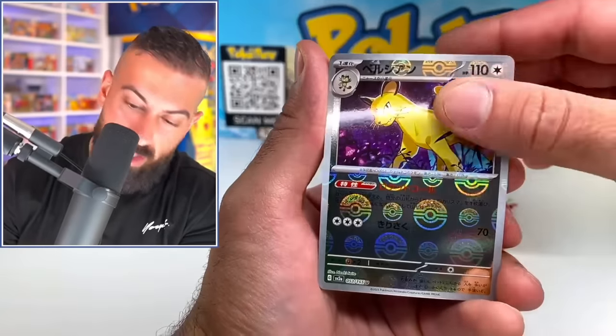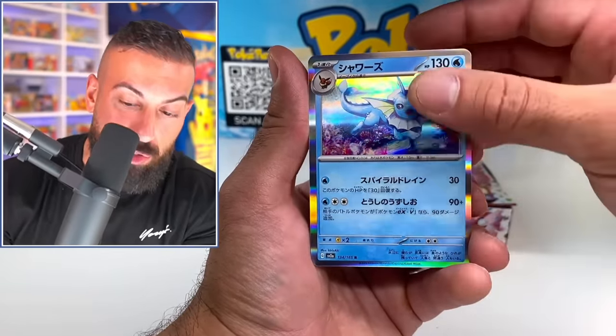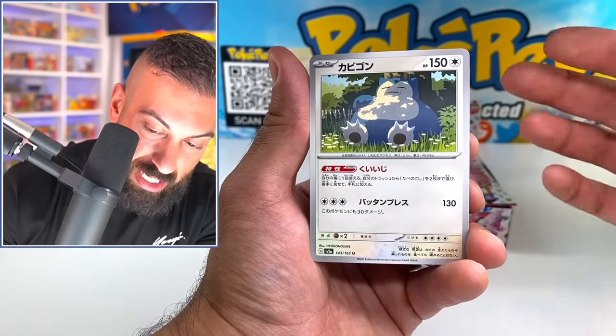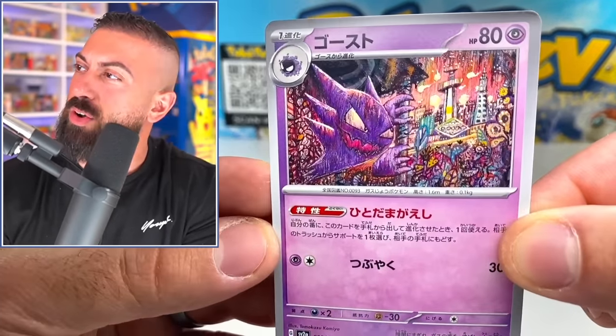We got Persian, Vaporeon bro — stop. I don't even know what all the holos are in the set. I really haven't seen any of them until basically opening this up. We got Snorlax, Haunter. That hand-drawn artwork looks so nice.